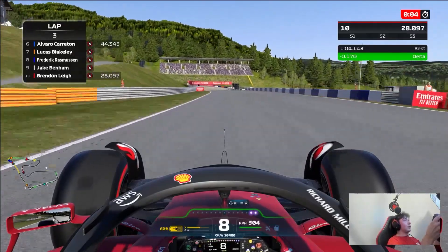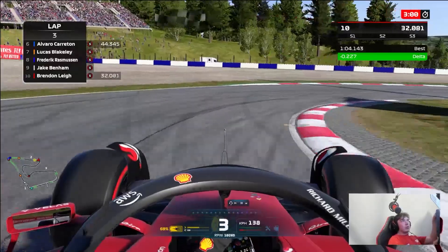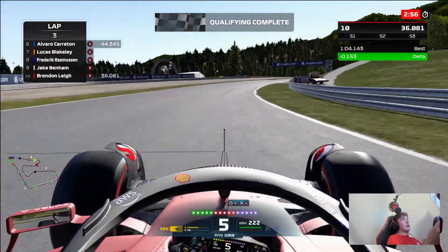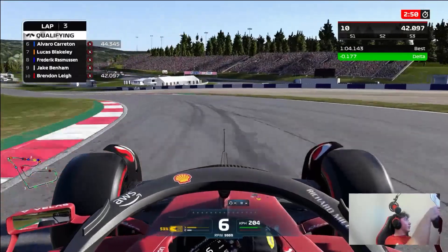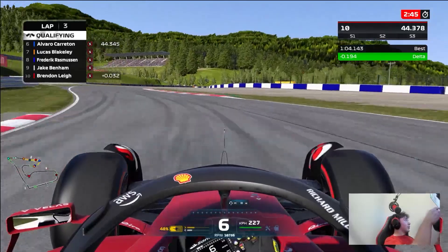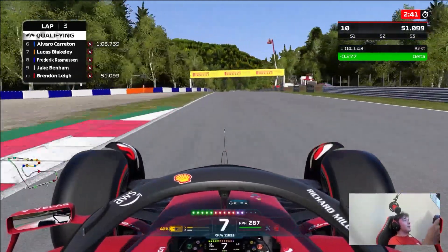Critical now — flying down this downhill braking zone of Turn 4. Brake just underneath the board. We actually lock up our front right, running a little bit wide, and that costs us about a tenth and a half. So it's not been an ideal lap so far. Through the left-hander, down to 7th gear, rotate the car through, use a bit of the kerb on the inside. Snap of oversteer as we try to get on the power. Through the left-hander again, fully committed now because we've got to maximise the rest of this lap to make up for the mistake.